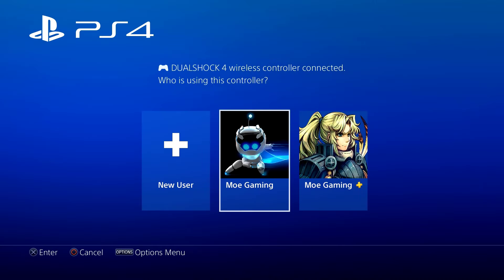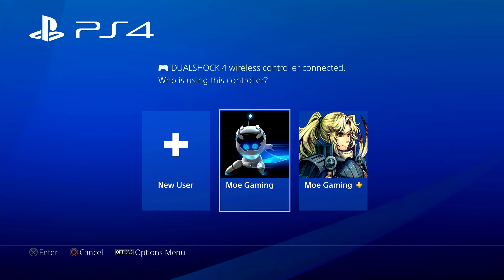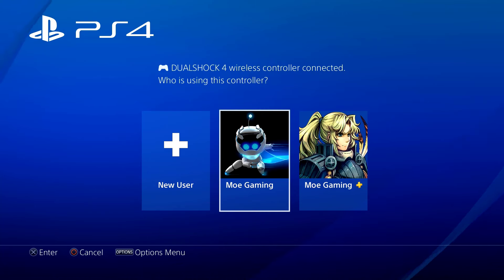What's up everybody, this is MoGaming here and today we're going to be talking about error NP-34993-8, most commonly known as when you can't log into your game because there's a lock sign on top of it. I want to talk about how this error occurs first, and then we're going to talk about how to resolve it.